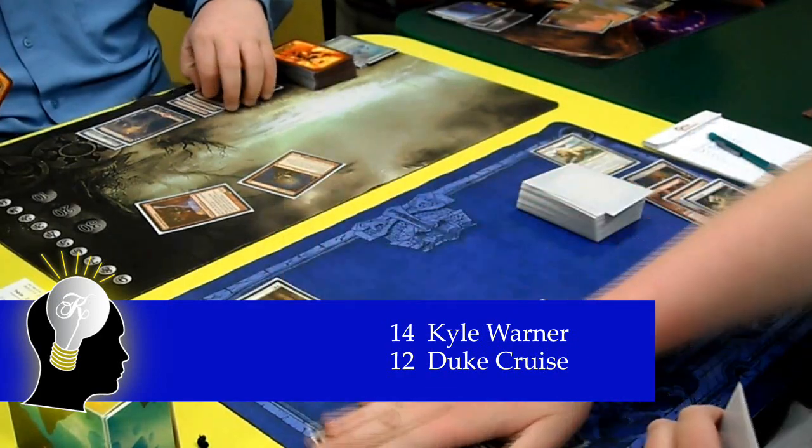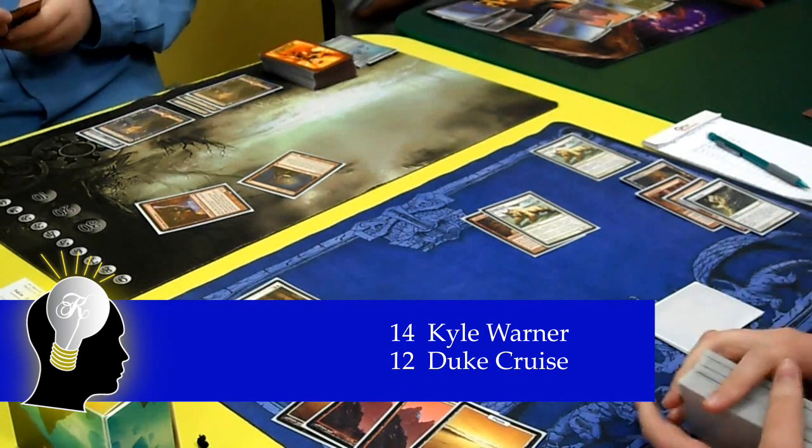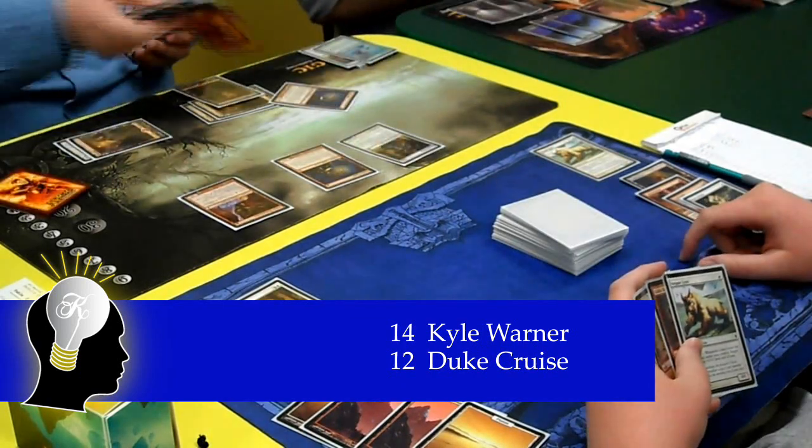On Duke's turn, he casts a Ranger of his own and searches up a Steplinks and a Bushwhacker. Kyle then casts his second Ranger of Eos for the game and fetches up two Goblin Guides.